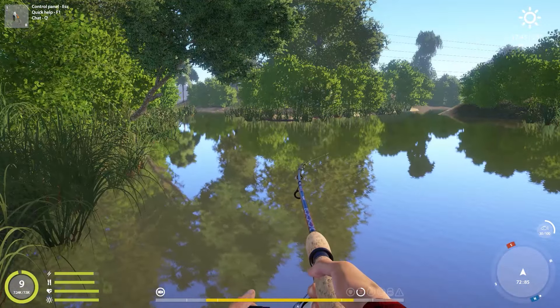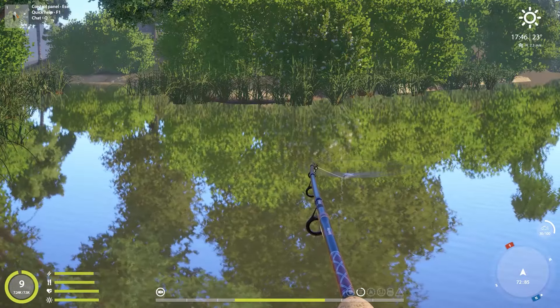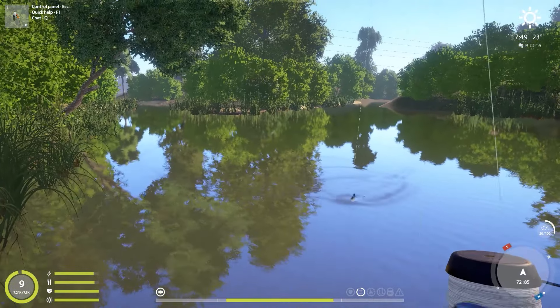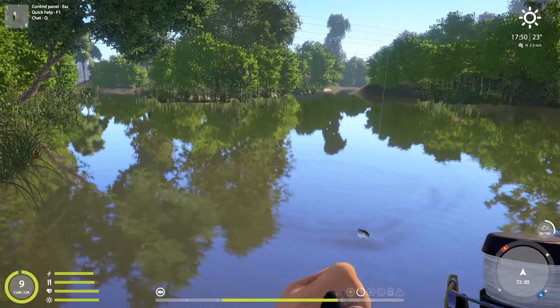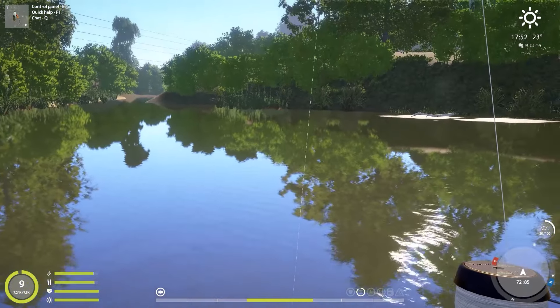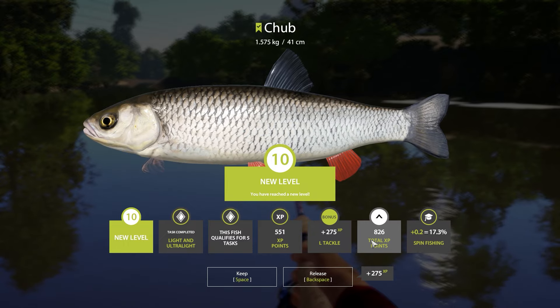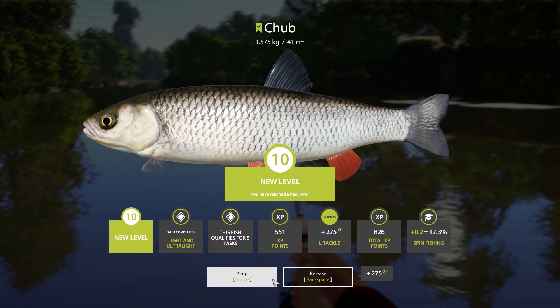If we don't, I don't know, I'm going to jump out of the window head first or something — that's how confident I am. Yeah, that's a nice chubby guy. Get in the net, we need that EXP. Level 10! 1.5 kilo chub. We did get some spin fishing percentage and we have another gift. For level 10, we get this Vaco 8 gram 003.